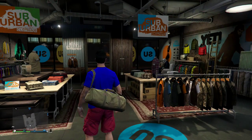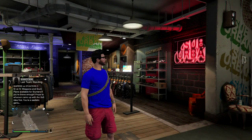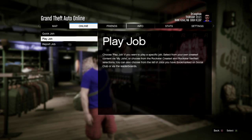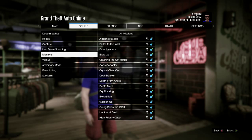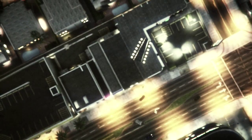Anyways, what you're going to want to do is go to the Start menu, then go to Online, then go to Jobs, then Play Jobs, then Rockstar Created, then Missions, and select 'Ballas to the Wall.'